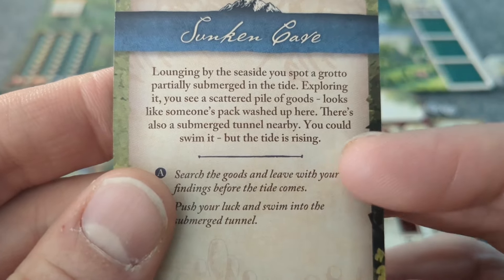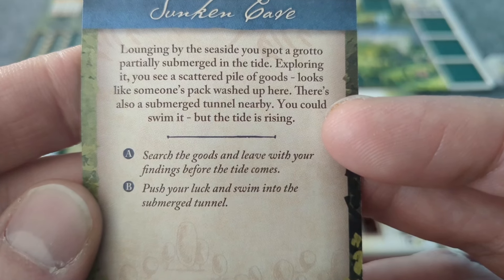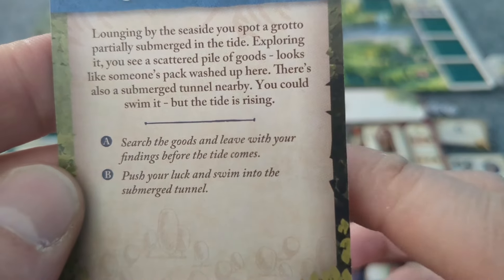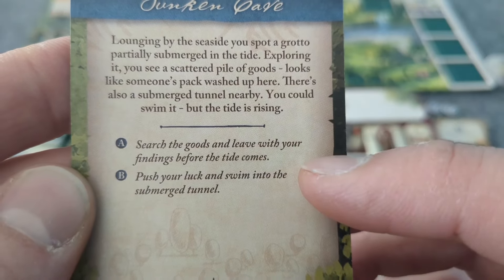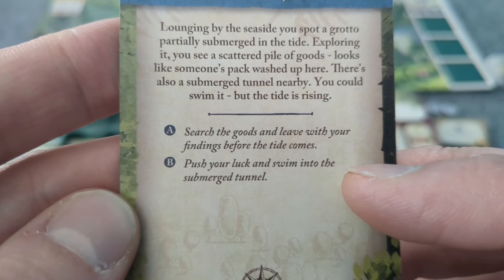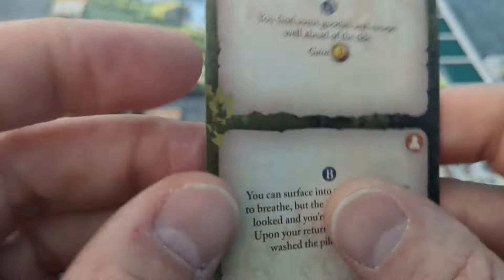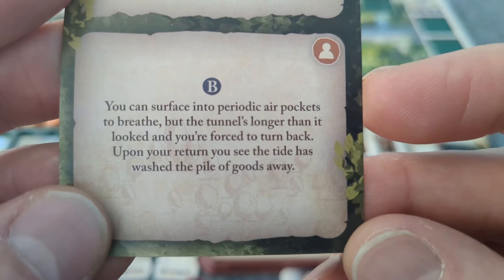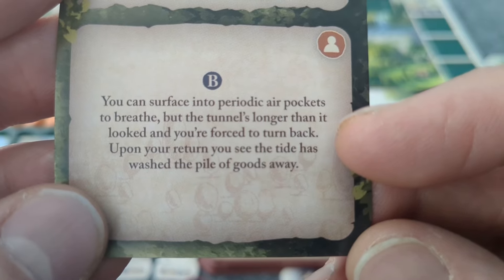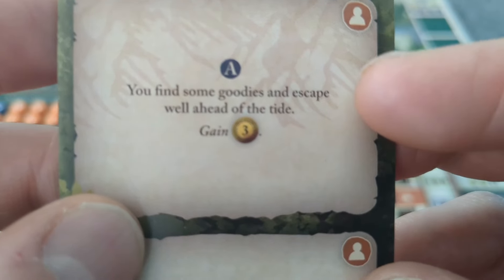I'm going to draw the top card: Sunken cave. Lounging by the seaside, you spot a grotto partially submerged in the tide. Exploring it, you see a scattered pile of goods — looks like someone's pack washed up here. There's also a submerged tunnel nearby. You could swim it, but the tide is rising. Option A: search the goods, leave with your findings before the tide comes. Option B: push your luck, swim into the submerged tunnel. I'm thinking video games — a lot of the times there's nothing, but when there's something, it's good. I'll go with B. You can surface into periodic air pockets to breathe, but the tunnel's longer than it looked and you're forced to turn back. Upon your return, you see the tide has washed the pile of goods away. You find some goodies and escape well ahead of the tide. Gain three — villager anyway.